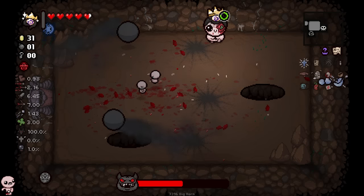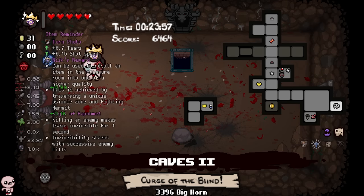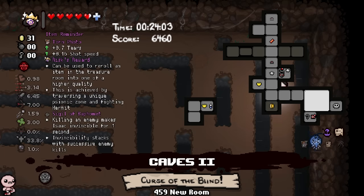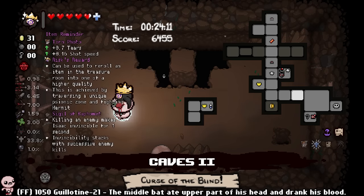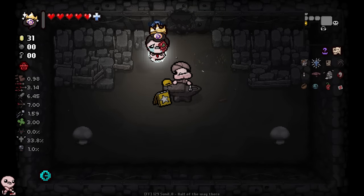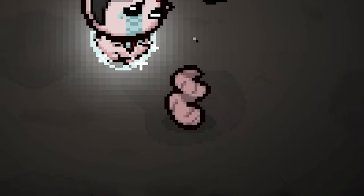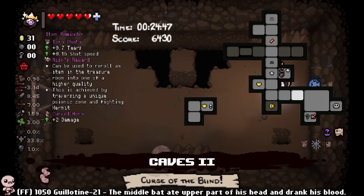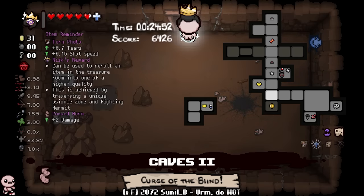Let me defeat this boss and get Brimstone from the devil — better not get hit. Guaranteed devil — Torn Photo, exactly what we want to see. I shouldn't go in — I'm blind. I feel like a guaranteed angel might be better here, especially because we have Holy Mantle. It looks like we're going full angel. You need two — oh hey, cool! Trade two trinkets, get one for free. That's awesome.